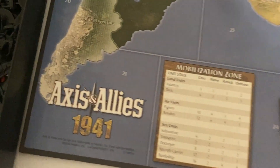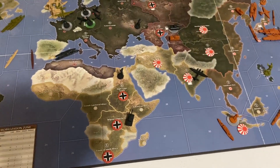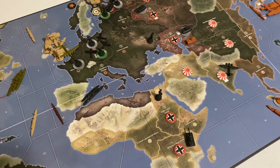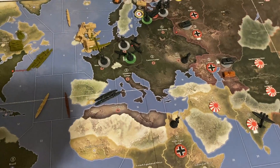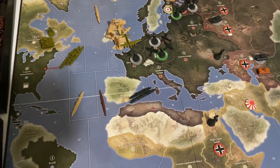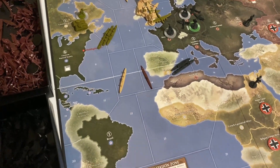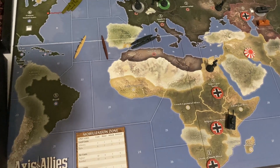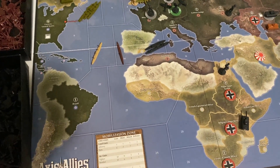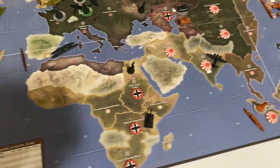Round three just wrapped up. Germany has strengthened their hold over Russia, taking out the Caucasus and building up for a campaign against Norway-Finland. The UK pulled back some troops to the island and is starting to build up. The USA is moving their fleet out into eastern Canada. Germany has also secured all of Africa and made some money moves with their navy.